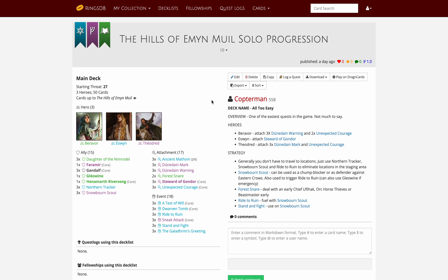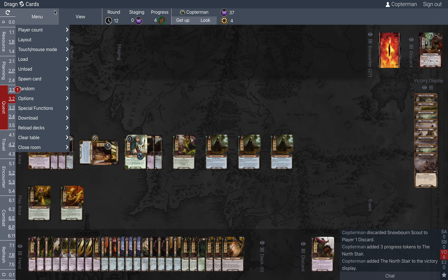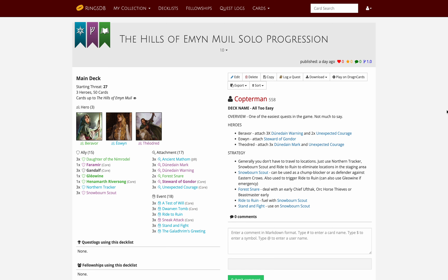Well, that's it — that's the quest. It is what it is. It's pretty simple and just kind of a leisurely stroll where you never really struggle. The only enemy that can really hurt you is maybe Chieftain Ufthak, but you can chump with all kinds of allies like Rohan or Snowborn Scouts, and you can Stand and Fight them. So really, it's pretty much impossible to lose with this deck, and pretty much with any deck. I think you could beat this maybe with a Tactics deck, but a Mono deck, maybe not. Thanks for joining me, and I hope you'll come back to the next playthrough, which will be the Dead Marshes — which I think is a little bit better than the Hills of Emon Muil. I hope you have a great day. Bye.